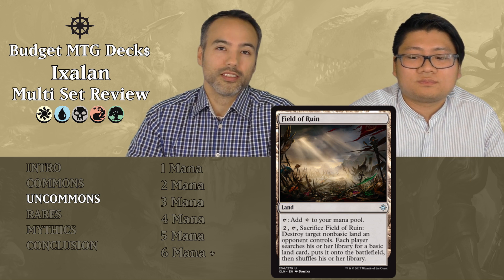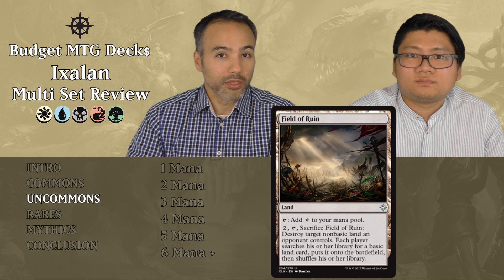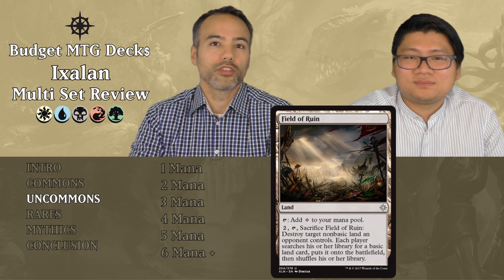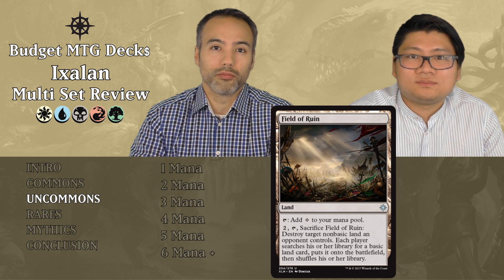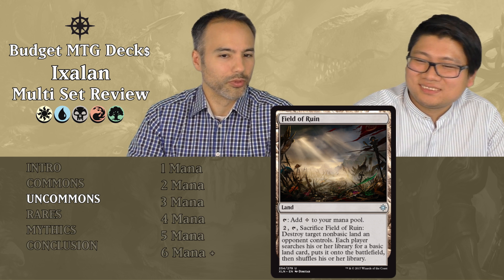Field of Ruin also doesn't come in tapped and just taps for colorless mana. For two mana, tapping and sacrificing it, you can destroy target non-basic land an opponent controls, and then each player searches for a basic land. In limited, most people are just playing basic lands. If they do have a non-basic, it's probably just a common or uncommon land — not worth it. Also, when you destroy their land they get a basic, so you're effectively ramping them. Put it aside.